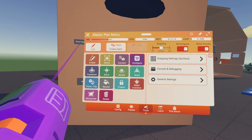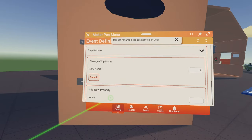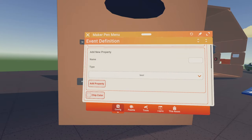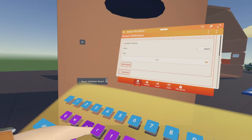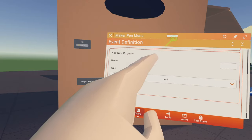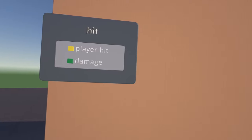Configure that event definition and give it a name — we'll call it 'hit.' We want to add two properties: one that will output the player that was hit, and another that will output the amount of damage. So we'll name the first one 'player hit,' change it to a player type, add that property, and then do one more for damage, making that an integer. Add property. So now on this event we have 'player hit' and 'damage.'